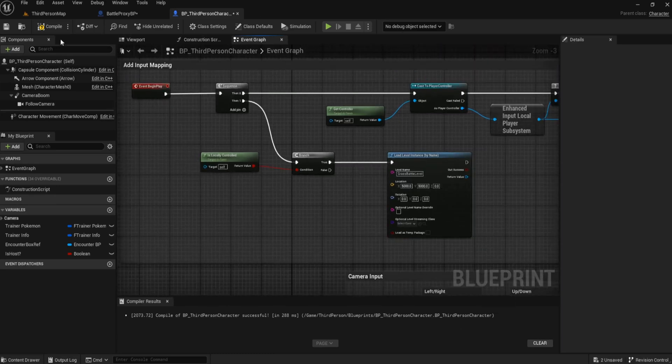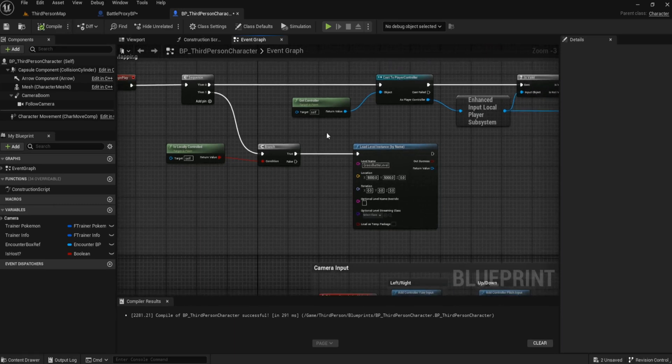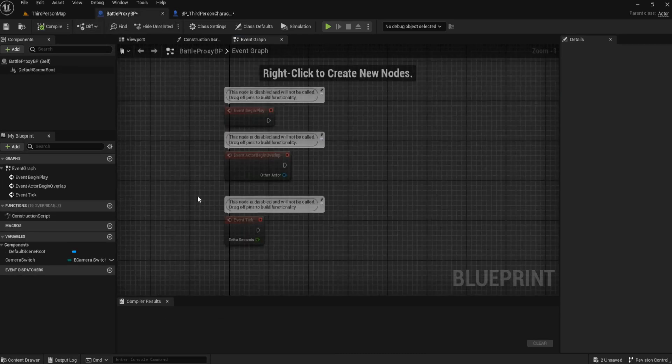Five thousand, five thousand is going to work for what we're doing here today, but you'll need to find a good location in your world. This is still a viable option for single player as well — you'll see it working in single player long before you see it working in multiplayer. What 'is locally controlled' does is spawn it in only for that client, not on the server for everyone, so you don't end up with a thousand battle worlds loaded in.